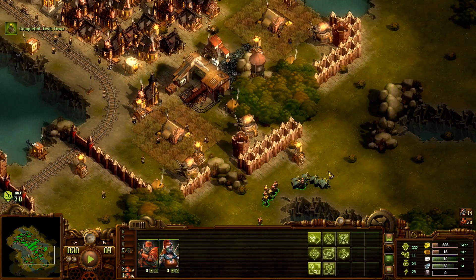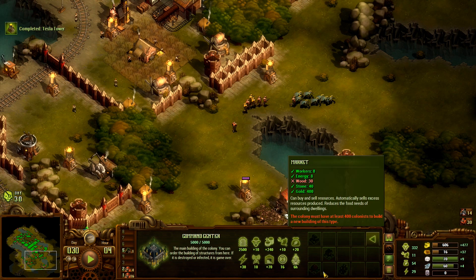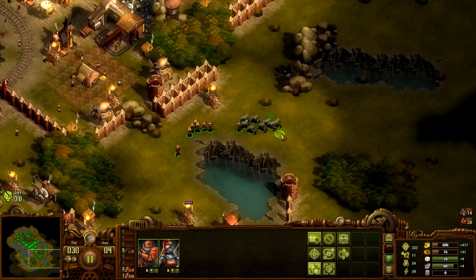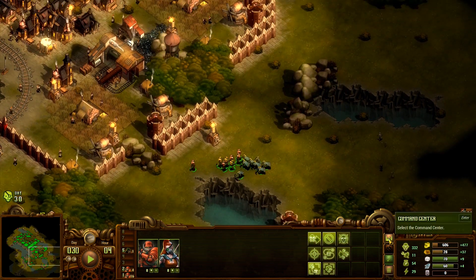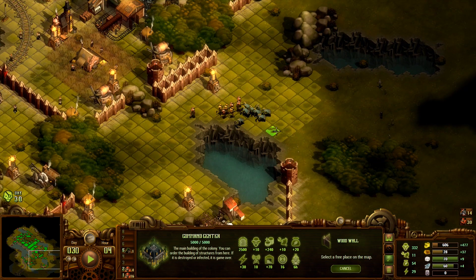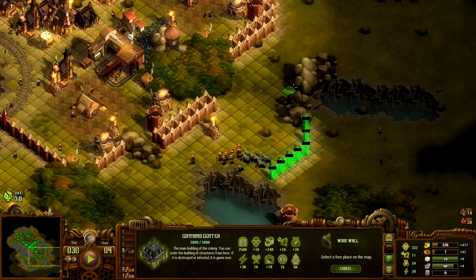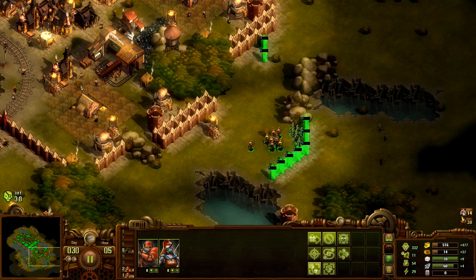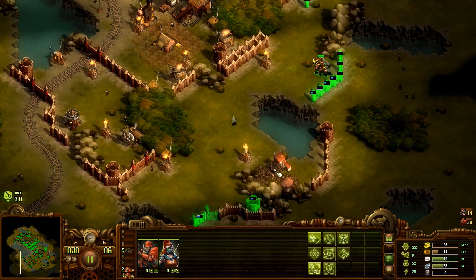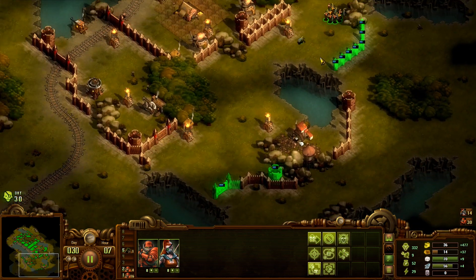I still need so much more population — we need 1,200 total here and I'm only at 256 at the moment. Did we get the workers? Yeah, we did — so now we can place the market right here. I finished researching the stone workshop but I definitely won't have the time to actually build it right now. Especially since it's already day 30 — the swarm is basically about to arrive. If anything, I would like to build a few more walls. Don't have the time for more Tesla towers — let's just get some walls done. We got 30 soldiers — hopefully that's going to be enough.